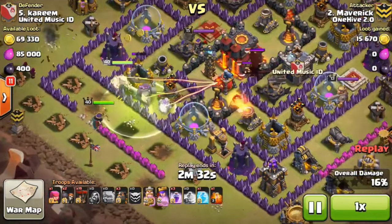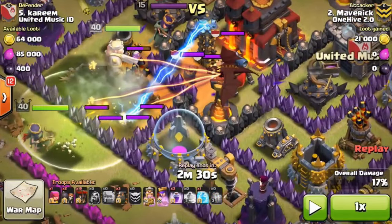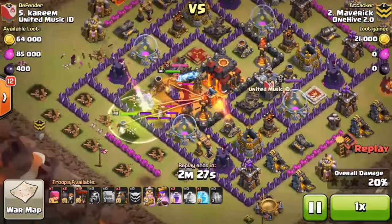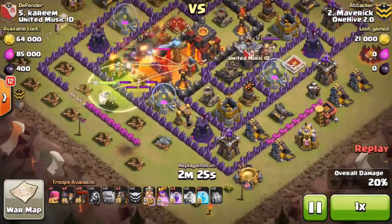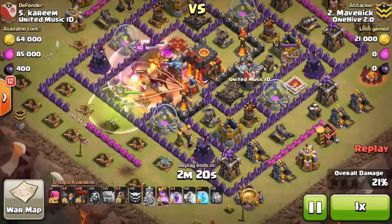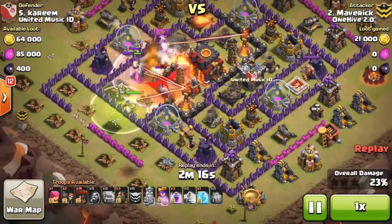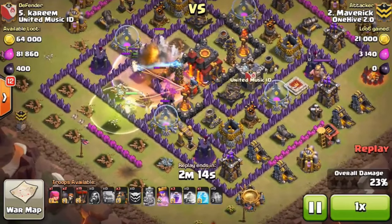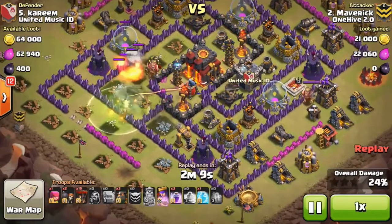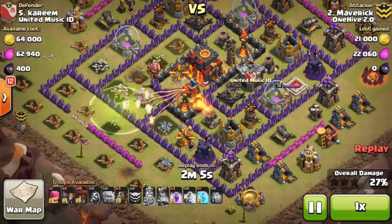Interestingly enough there's a wall breaker in the castle, but he uses the poison so the troops cannot get a chance to do the suicide mission. The king went in and he's doing a lot of work — he has a level 40 king after all, so he's just tanking and crushing everything in his wake. The queen and the kill squad have already taken out an air defense, so now she's going to work on getting that Inferno and the wizard tower down.